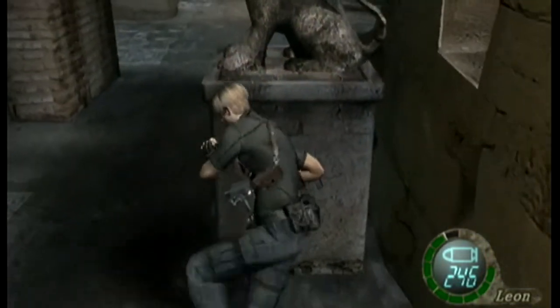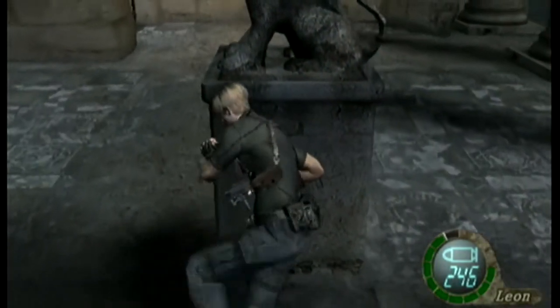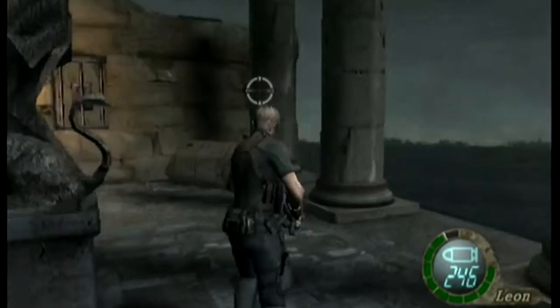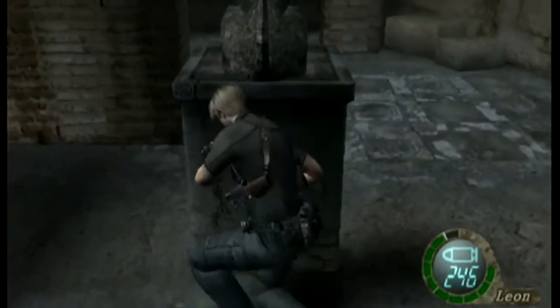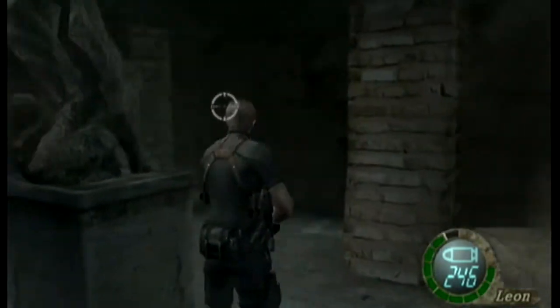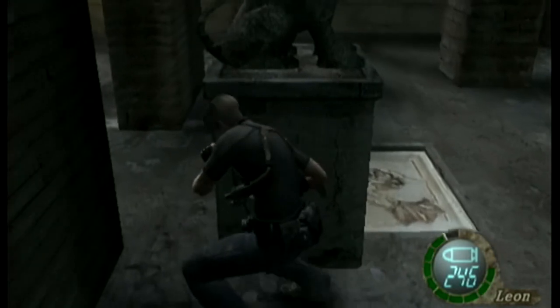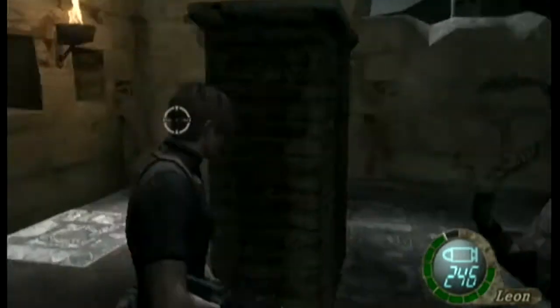If Wesker lost his shades he'd probably be pissed - but then again he pulls another pair right out of his pocket. In Resident Evil 5 he throws the shades at Chris, and Chris catches them off guard, and then Wesker takes them and puts them back on after he kicks his ass. Because he's a smug bastard.